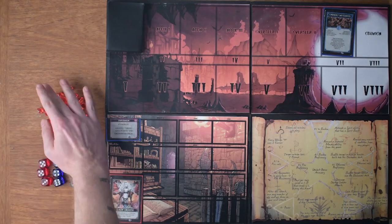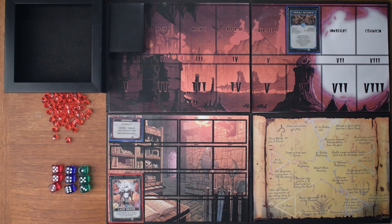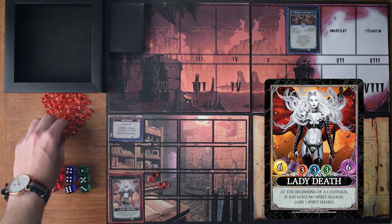Some dice, some essence counters, a dice rolling box if you want, and we're ready to play. There's one more thing we have to do before turn one, and that's set our starting essence for Lady Death. She has six, so we'll put six essence onto our player board.